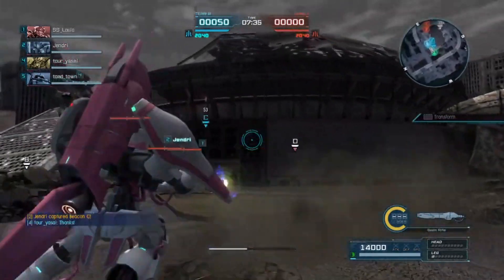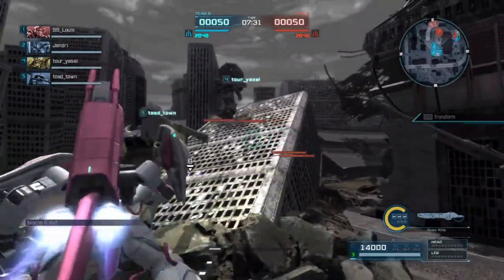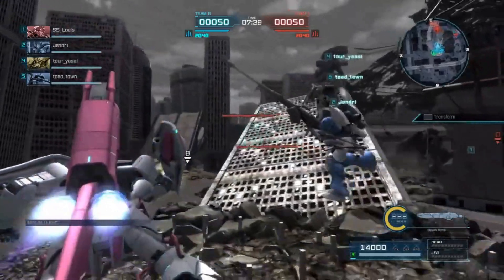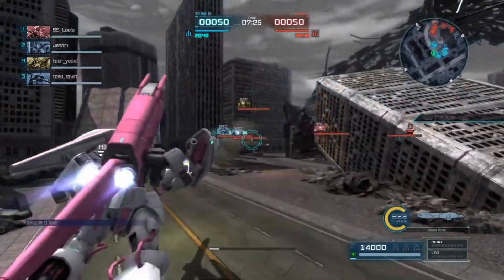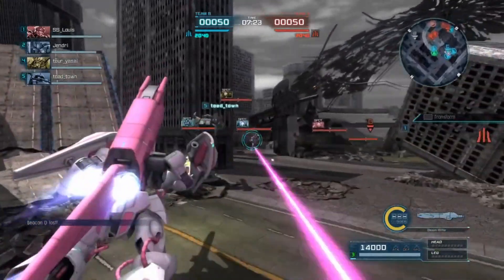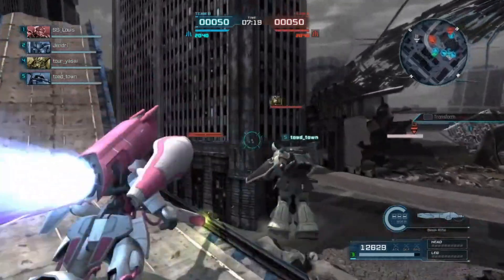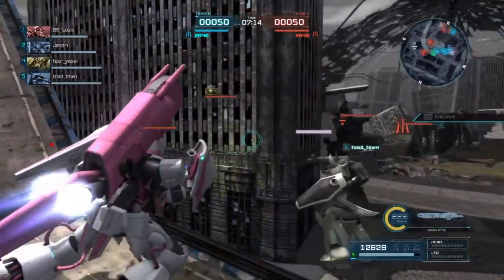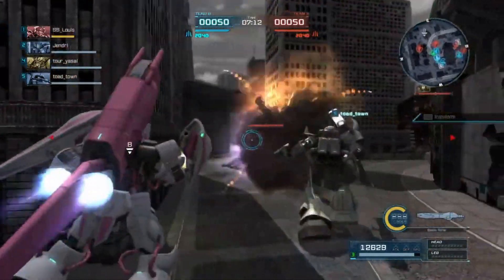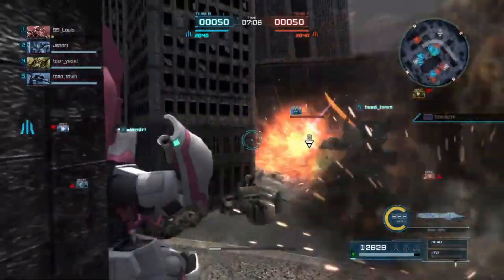Now that we have some teammates, Stefan is in the Red Rider — he was picking the Pixie but it wasn't getting the job done, so here comes the Red Rider. Gendry is in the Zuda-F. If this was a serious match where we were really trying, I'd definitely be keeping my eyes on where Gendry's shooting.